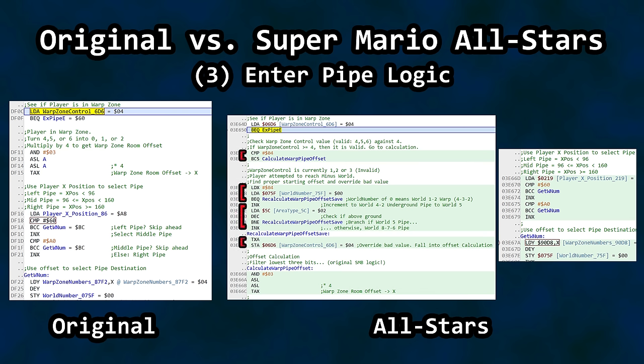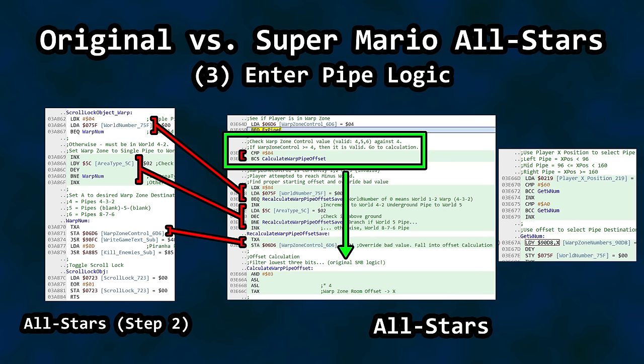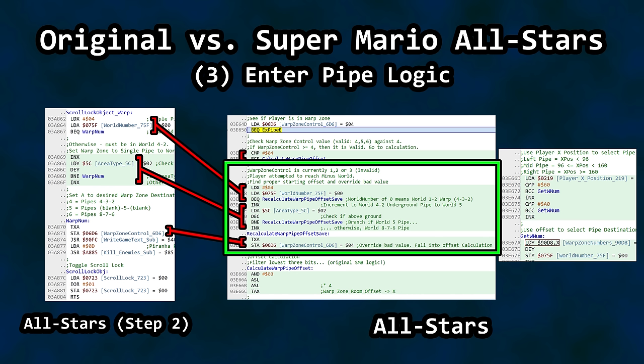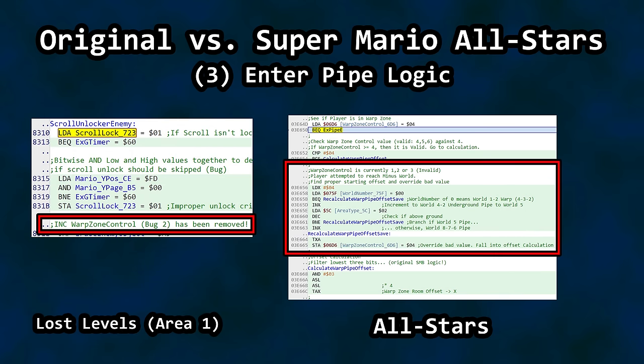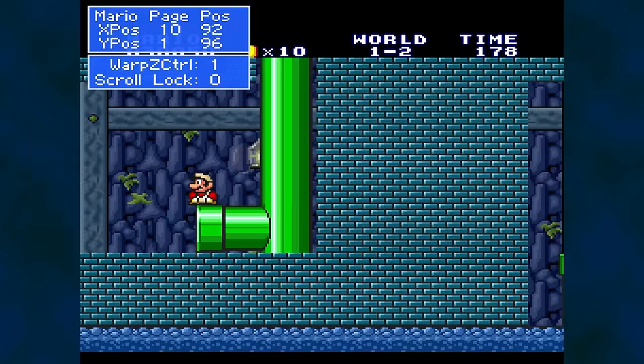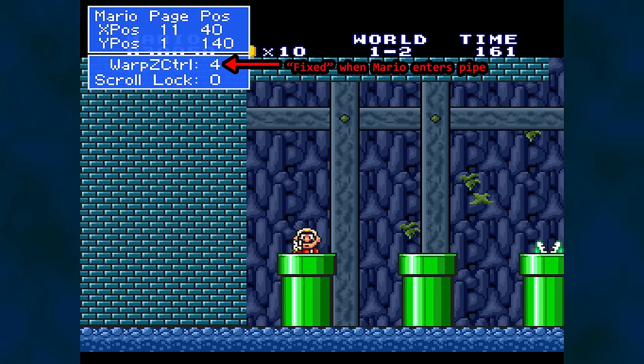Let's see what happens at warp zone pipe selection. A very large chunk of fresh code has been added to warp pipe destination logic used when Mario enters a pipe — and this is a patch. The logic looks familiar because it's a copy and paste from the scroll lock warp zone code. Rather than fix the original logic that led to Minus World, a second check for a valid warp zone control value occurs here. So long as it is 4 or greater, it skips ahead to the offset calculation. If it's a value from 1 to 3, it performs the same task that was used to set up the warp zone and overwrites the invalid value in RAM with the proper value just before calculating the pipe trio offset.